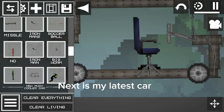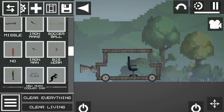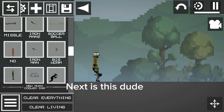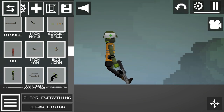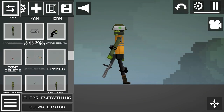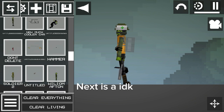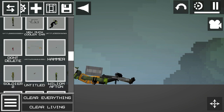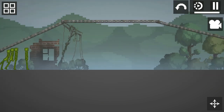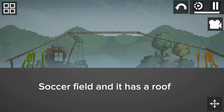Next is my latest car. Next is this dude — he's got a silencer on his gun. Next is I don't know. Next build is a soccer field and it has a roof.